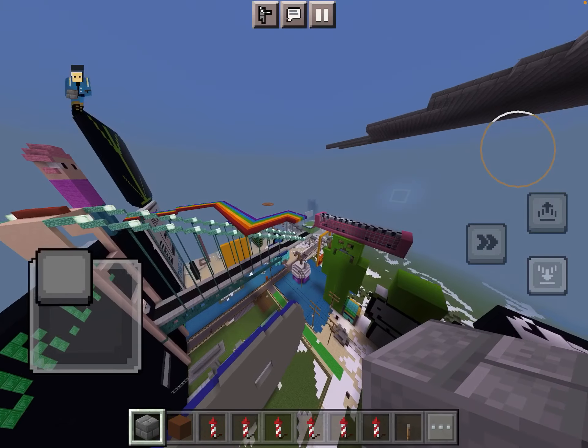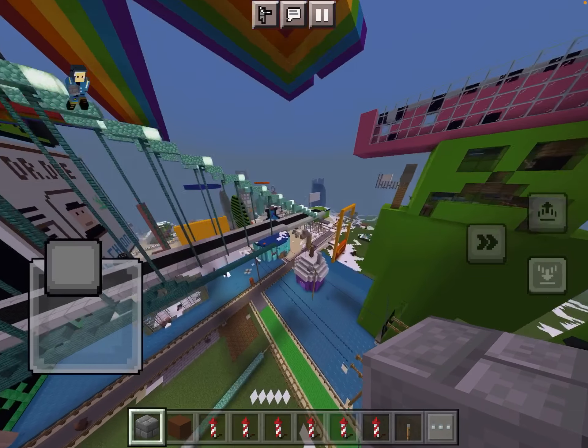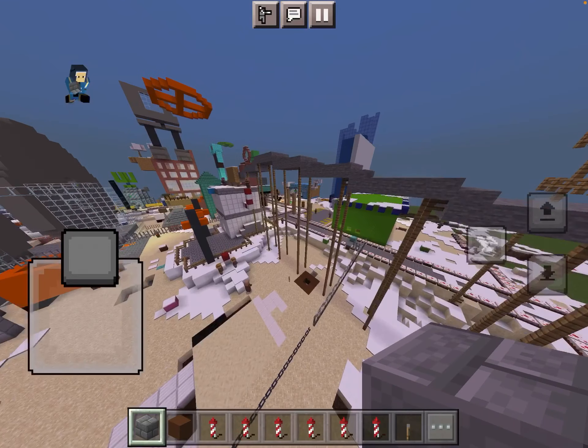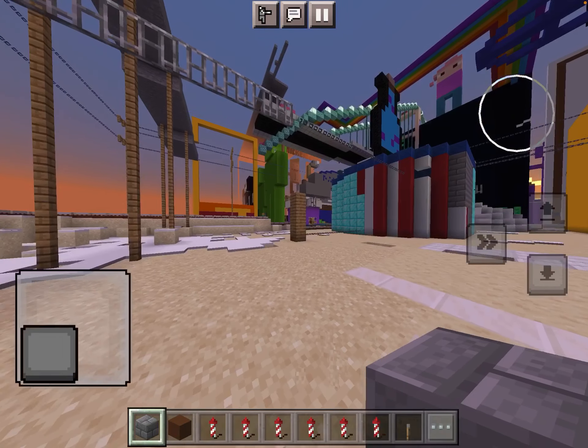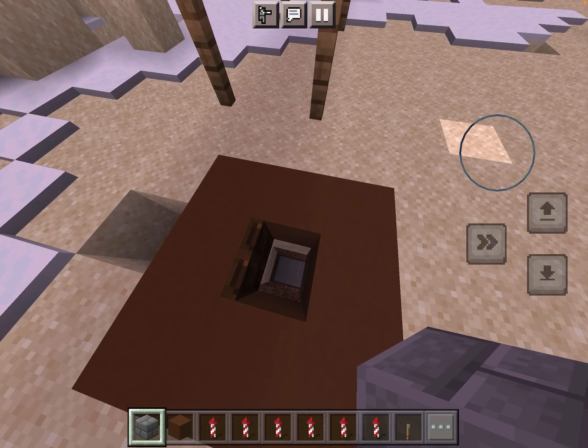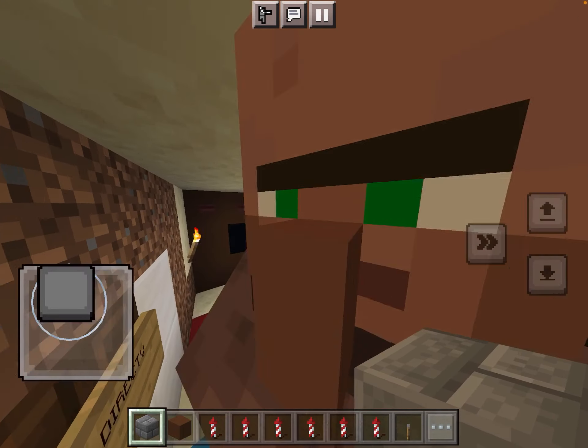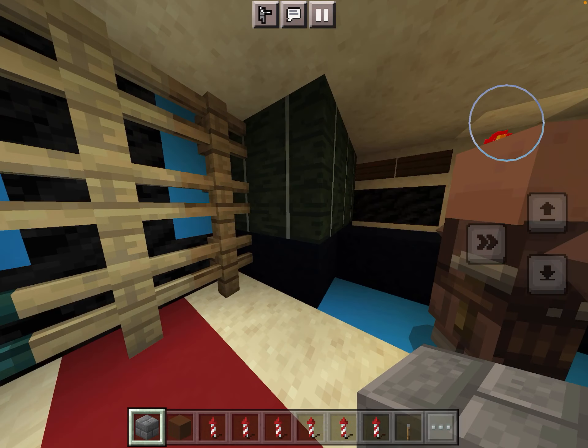I do have a secret power electric room to show you guys — it's like a secret underground room. It will be right here, connecting to the electric box over there. This is the secret power room right here that's connecting to it.